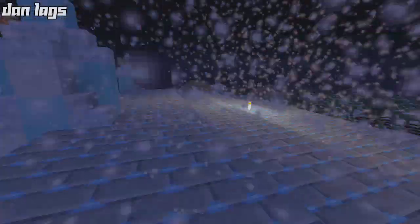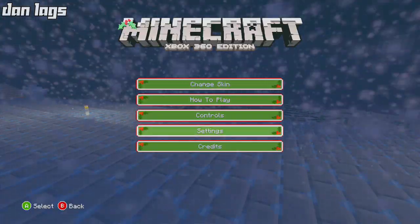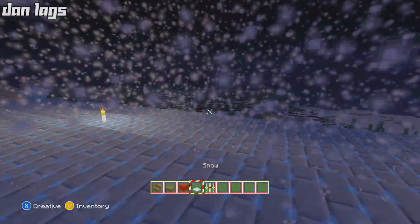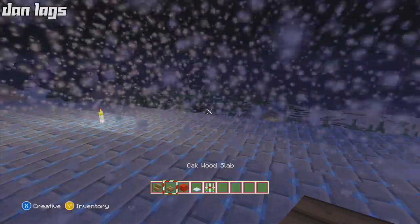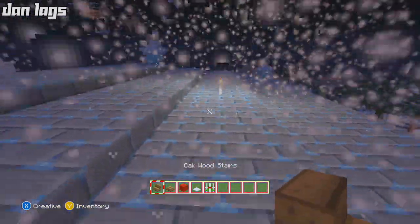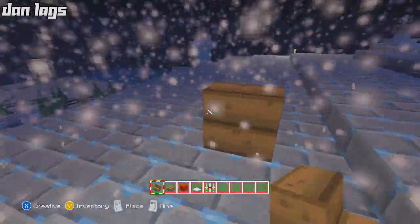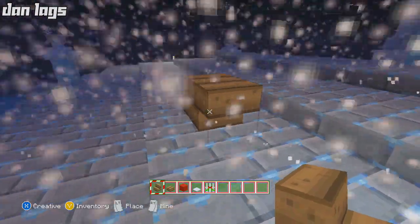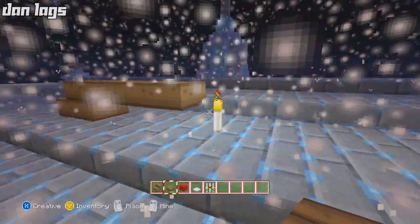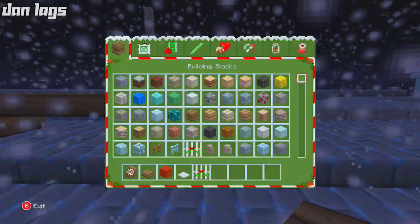I've seemed to have misplaced my sleigh — I don't really know how I got here without one — so we're going to build a new one right now. Let me turn my hood on and we'll build the sleigh here, Los Angeles style. First thing I'm going to do is add the little sleigh runner things at the bottom. Let me go ahead and break this torch here.